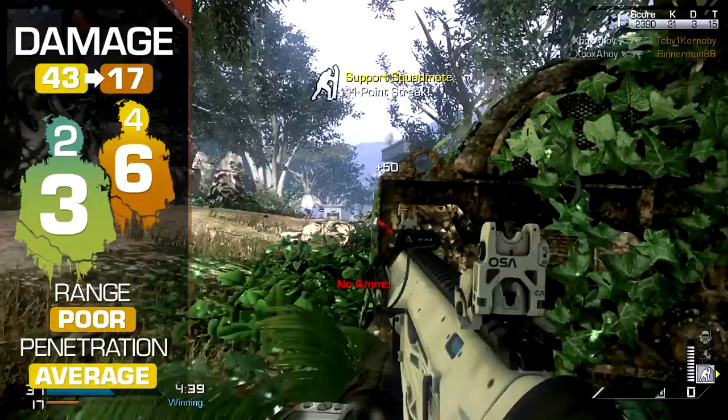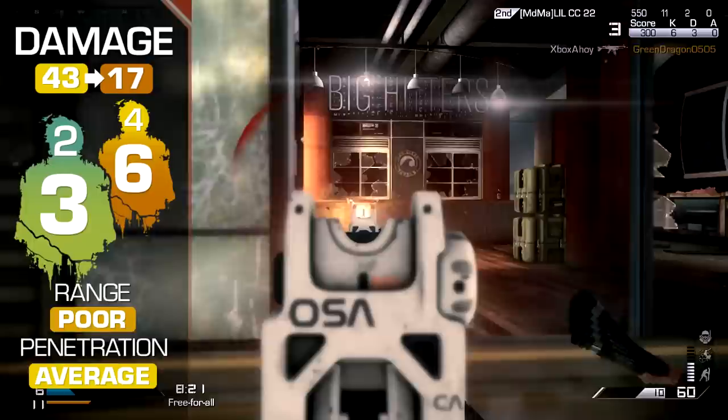At a distance, you may need up to six shots to kill, although it may be worthwhile avoiding such conflict altogether, as many other weapons are better suited for combat over longer sightlines.